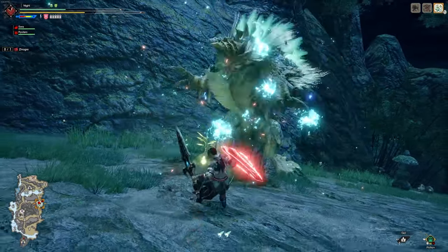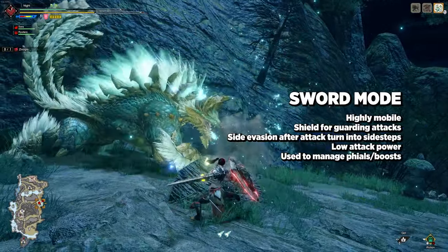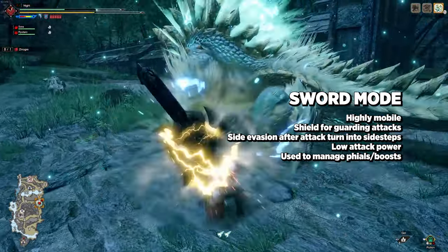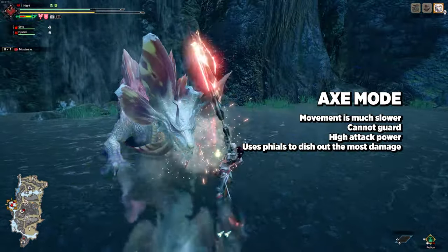The Charge Blade features two modes: Sword and Axe. While in Sword mode, your mobility is improved and you're able to block with your shield. Your sword attacks also generate energy that can turn into phials. These phials are primarily used when in Axe mode, where a majority of your damage is done.